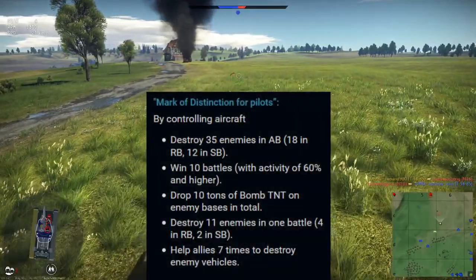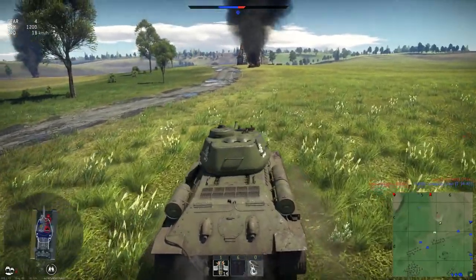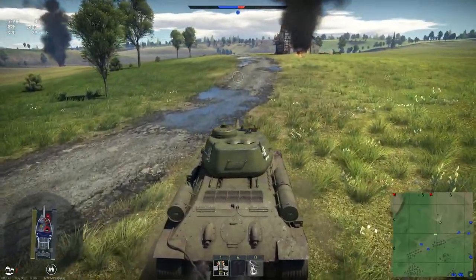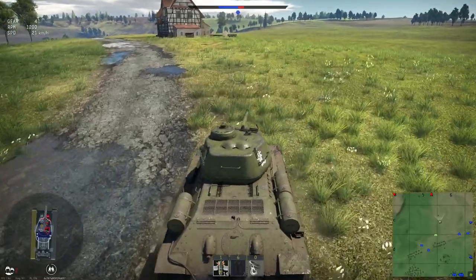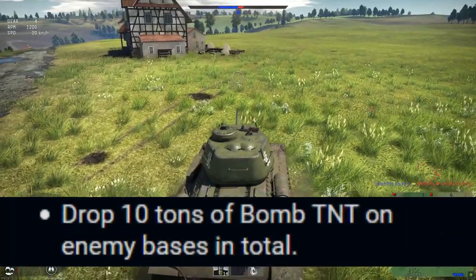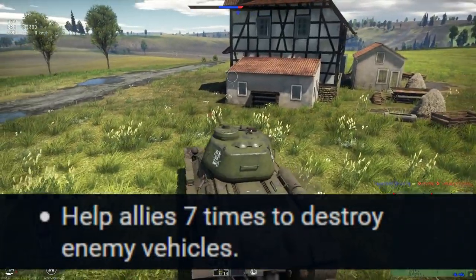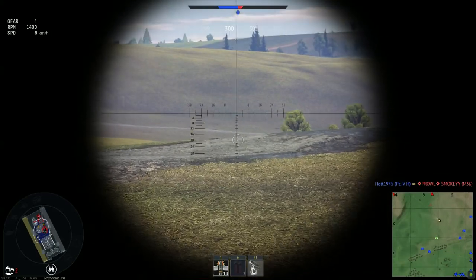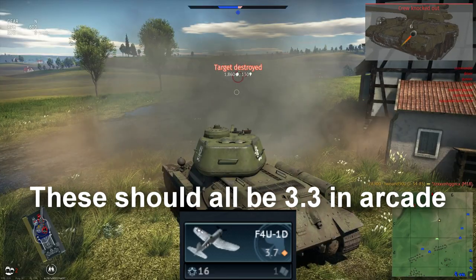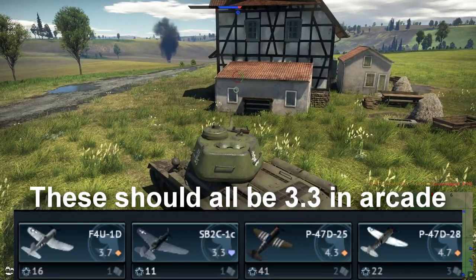And finally, airplane tasks — which you want to do last, because you can take out aircraft in naval and tanks and do part of these tasks while you're doing the other modes. For airplane tasks, do these in arcade because arcade has shorter queue times and there's more to shoot at. The ones I'd suggest: destroy 35 enemies, win 10 battles with 60% activity, and drop 10 tons of bombs — though you can switch them out if you have a friend to get 7 assists. For lineups in air, I would take out the F4U-1D, SB2C-1C, and both P-47s that are 3.3 in arcade.